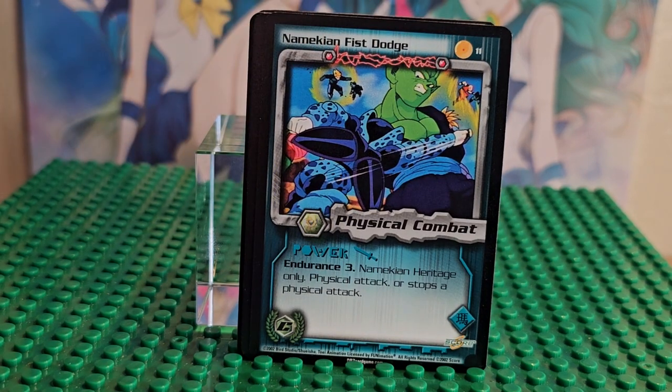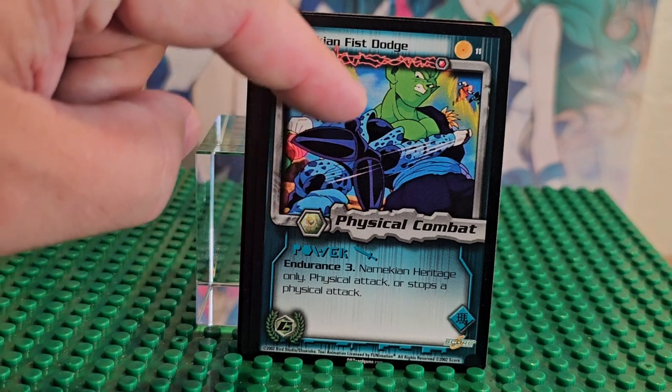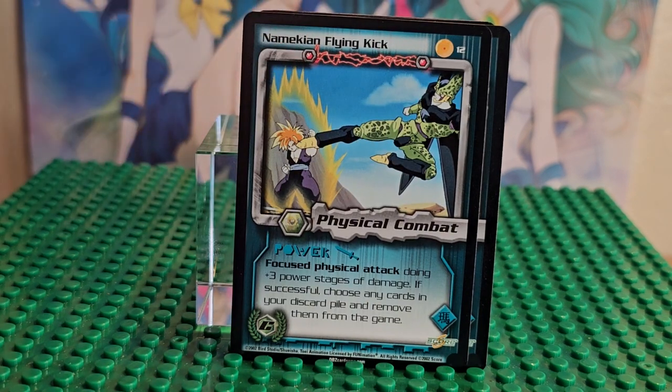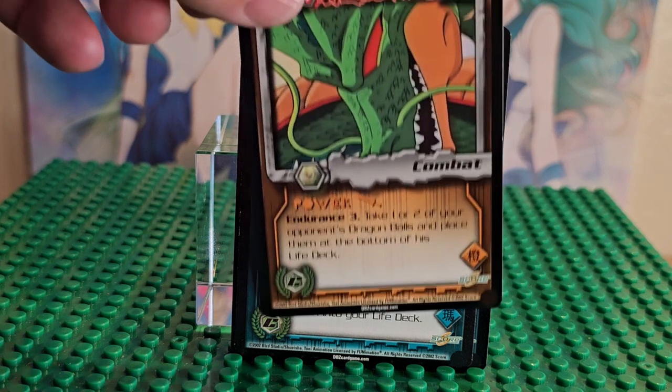Here you have Piccolo, a little mini Cell, and then Trunks fighting a Cell and Krillin fighting a Cell in the corner — that is card number 11. And this one you have Gohan and Cell fighting.